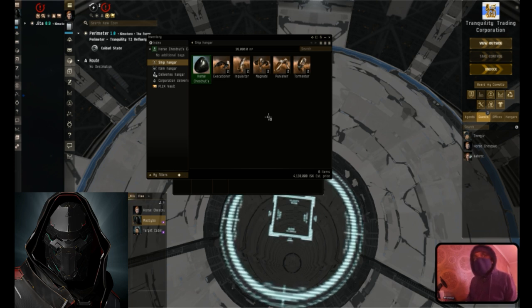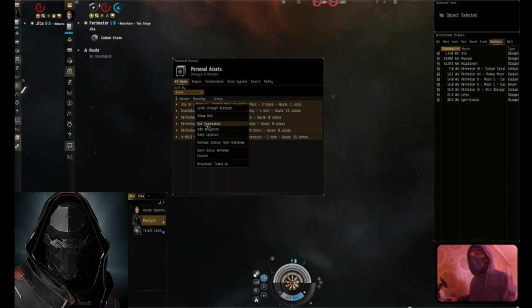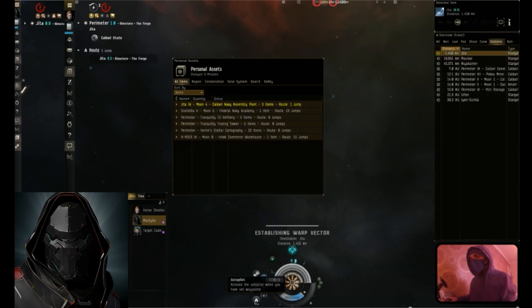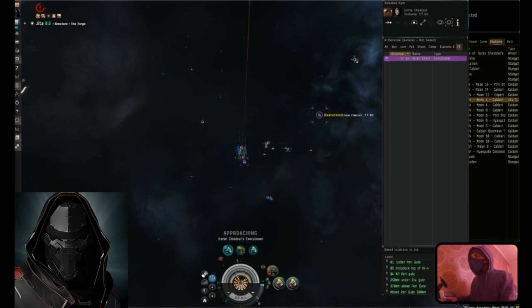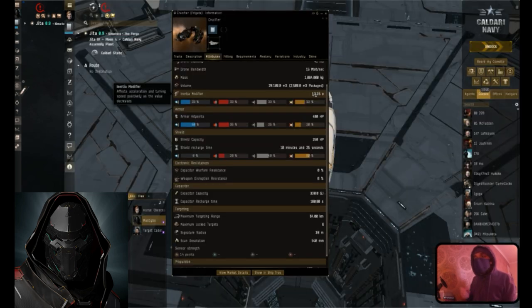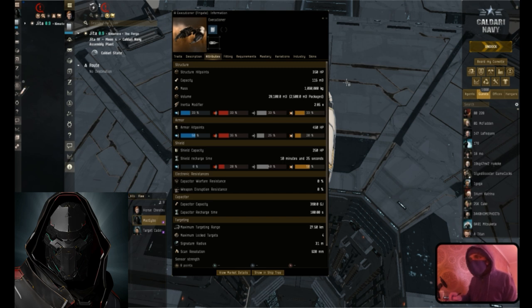The next ship we're going to look at is the Executioner. I'll set my destination to Jita, walk down to the gate, then select autopilot. It landed at 17km. That's interesting - I didn't even get a shot off. The Crucifier's inertia modifier is 3.35, and inertia modifier affects acceleration and turning speed positively as the value decreases. The Executioner's base inertia modifier is 2.85, meaning when it jumps through the gate it's turning to align even quicker - so quick I can't even target it when it jumps through.